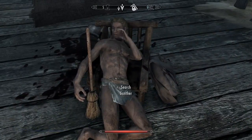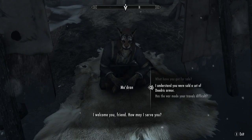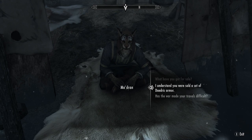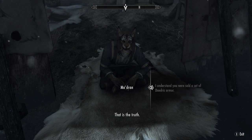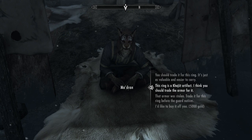On Gunther's body you'll find the Ring of Master — a pretty cool enchanted ring, especially if you're doing a stealthy playthrough. Once you have the ring, you can head to Maradon, one of the Khajiit merchants, who will either trade you the ring for the armor, or if you actually have the gold, you can just buy the armor outright, which I do for a change.